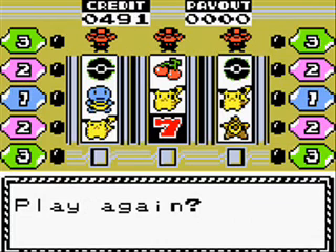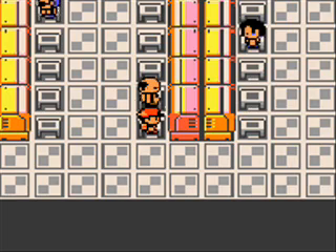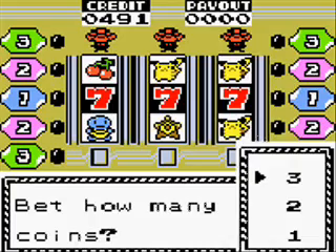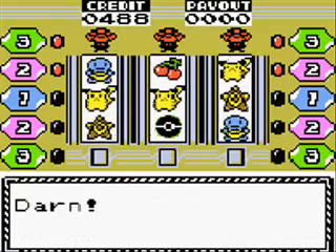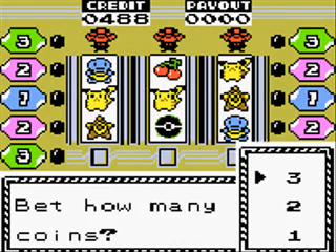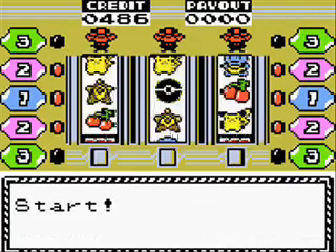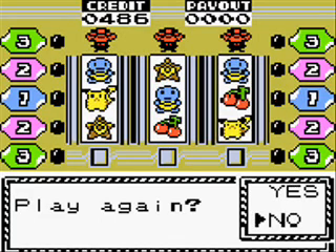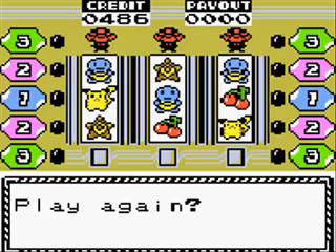We will be going to Kanto in this Let's Play. I'm going to try and finish this Let's Play in less than 95 parts. I know it seems like a lot, but this game is a really long game. You have to get all the badges in Johto, do the Elite Four, and then go to Kanto and do a bunch of stuff. It's pretty tedious, but it's a very fun game and I will stick through to the end. I hope you guys enjoy it as much as I do.